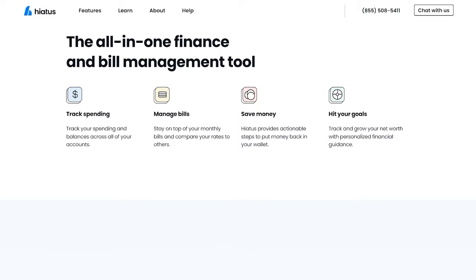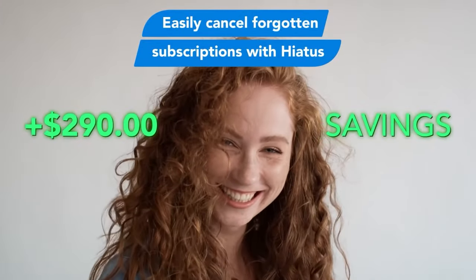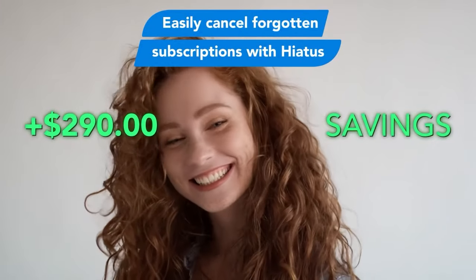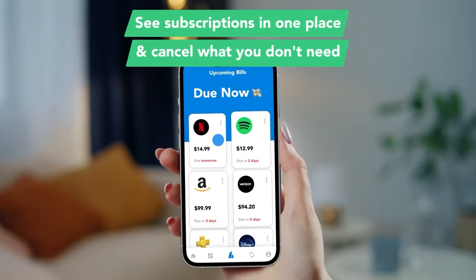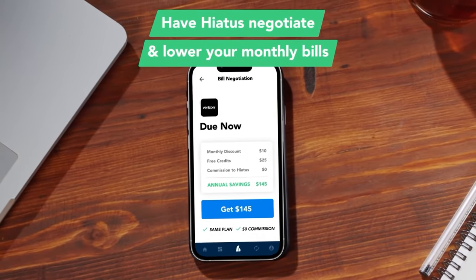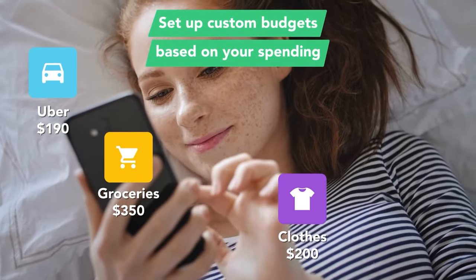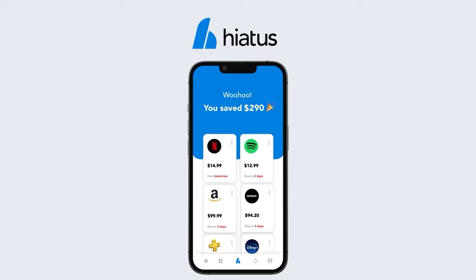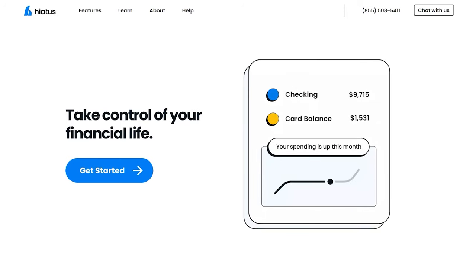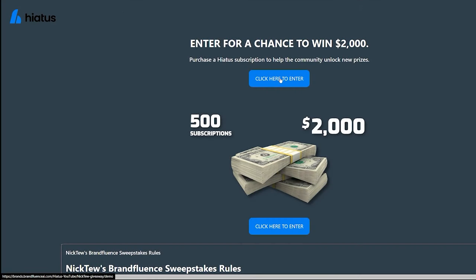There's a ton of stuff Hiatus can help you out with, but some of the most helpful things include tracking and managing all of your subscriptions in one place, so you don't have to remember everything you're subscribed to, and you can easily cancel subscriptions with just one press of a button. Hiatus can also negotiate and lower your monthly bills, set up custom budgets based on your spending habits, and has in-house financial experts to help with all your financial needs. Use my link in the description and sign up for a premium account to be entered into the giveaway.